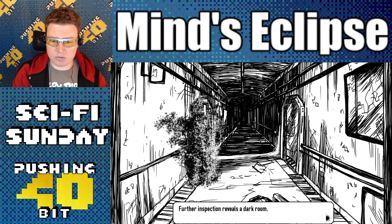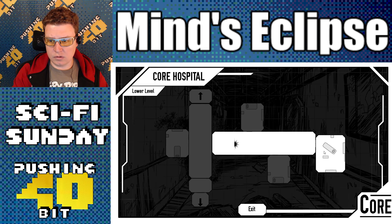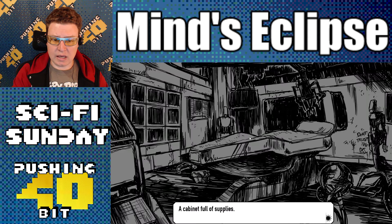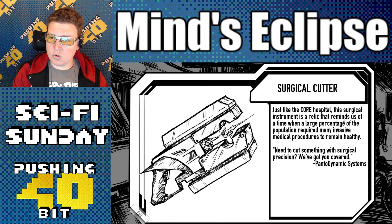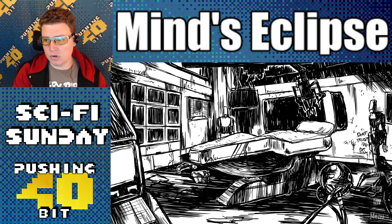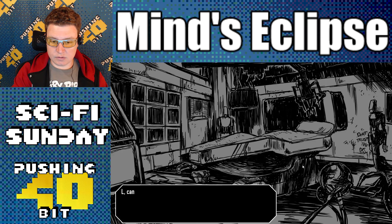The window here is cracked. Further inspection reveals a dark room. The hallway continues this way but the end is out of sight. Deactivated Isaacs in the room. Search the cabinet — a cabinet full of supplies. Just like the Core hospital, this surgical instrument is a relic that reminds us of a time when a large percentage of the population required many invasive medical procedures. Need to cut something with surgical precision? We've got you covered. So we've got like an arc welder laser cutter thing. Something is scrawled on the wall: 'Don't trust the AI.'